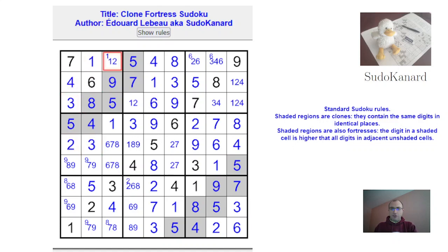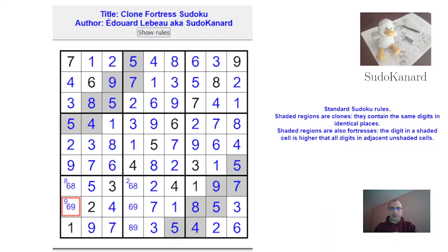That's a 4, that's a 4, that's a 2, that's a 1, that's a 2. Here that's a 1. That's 7, that's 2, that's 8. 9, 7, and 6. That's a 7, that's a 9, that's a 6, that's an 8. 6, 9, and 8.